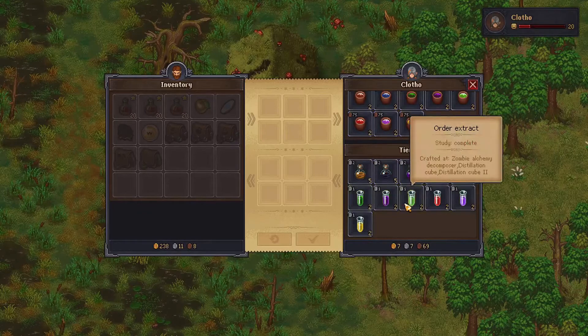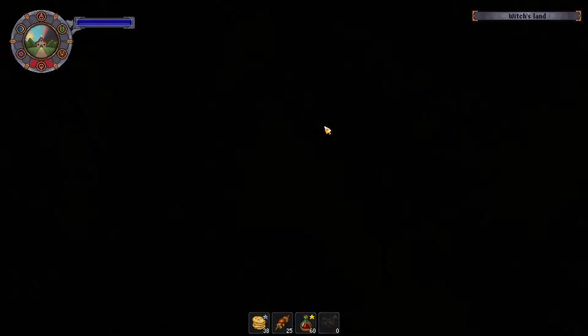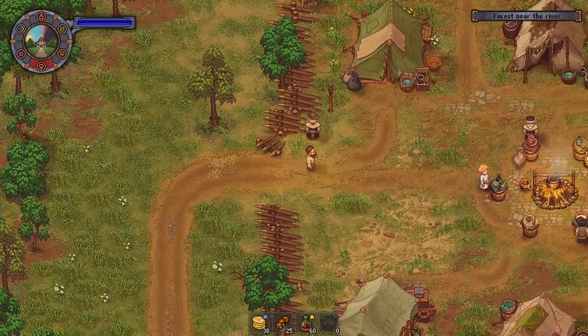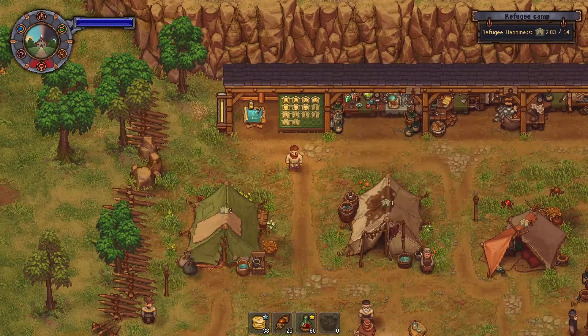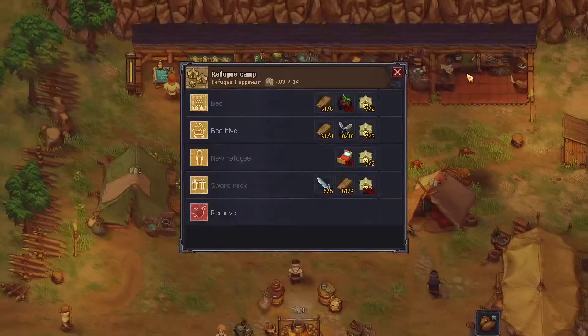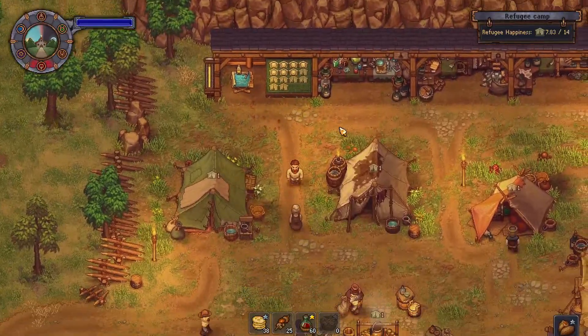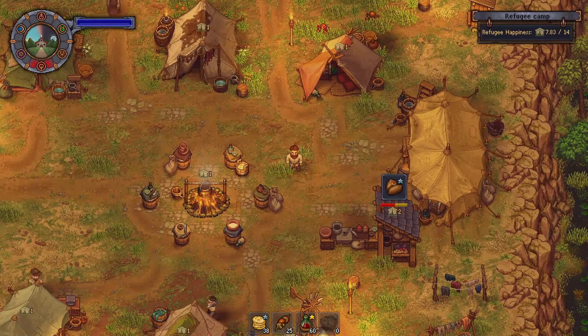We don't need the restoration potions so let's check the refugee camp. Something you might not know is that each episode I recorded had additional time — sometimes an hour or 40 minutes — that had to be cut out because it was just me waiting for happiness to reach a certain point. We're still going to get the sword rack, it'll just take some time. Thank you for the amazing support.